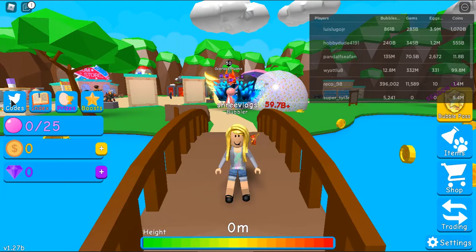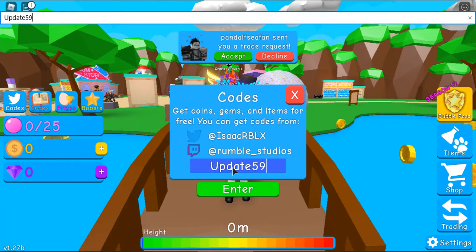Like a Twitter icon, and here's codes. Here you can type your code off. Okay, enter.